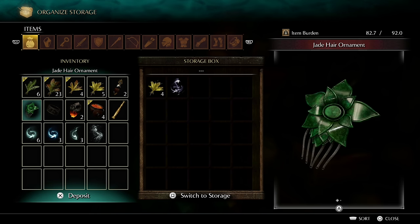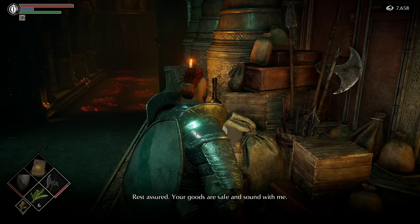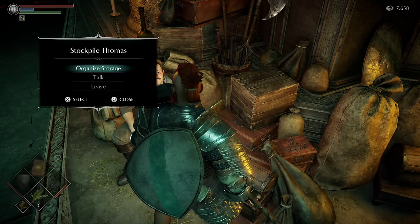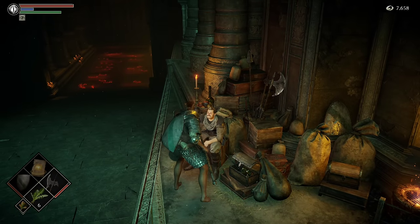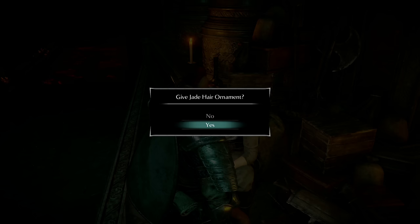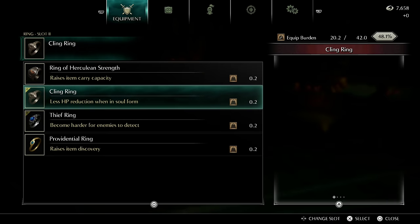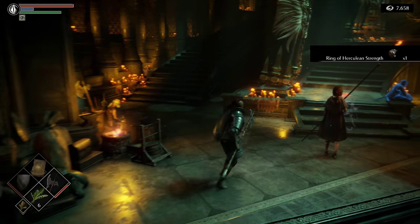The Jade Hair Ornament we picked up earlier — you can either trade this to Snuggly or give it to Thomas here. We're going to talk to him, go to Organize, then back out, and he should give us a new dialogue and get us a ring. There we go — the Ring of Herculean Strength. It'll raise your item capacity, so a decent one to keep on you.